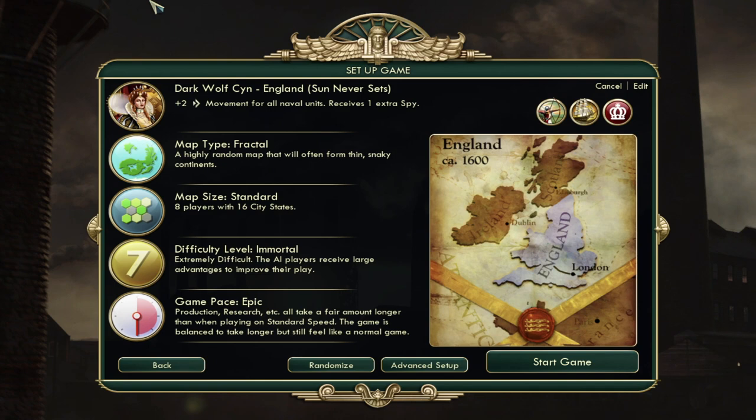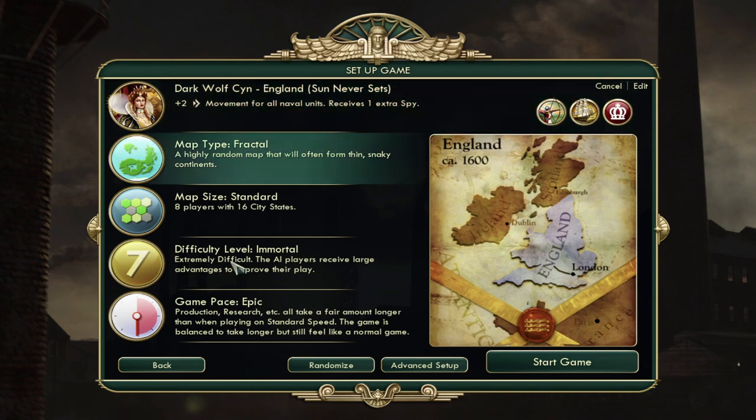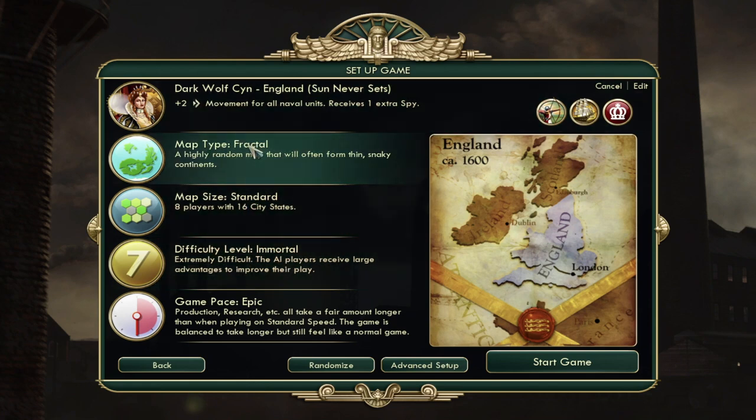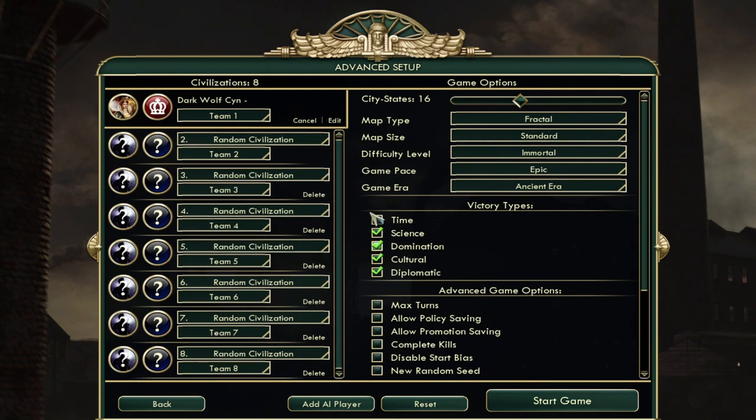In the last one, I did promise I was going to do a more warmongering Civ. Some people may think England is not a wartime-focused Civ, but — plus two movement for naval units, receive one extra Spy. I'm cranking it up to Immortal, which is one higher than my two previous playthroughs. I've won on Deity once, but Deity stresses me out. Standard Fractal, Epic game pace. Longbowmen and Ship of the Lines — their two unique units are absolutely insane. The Longbowmen especially, getting the free plus-one range and being able to upgrade them into Gatling Guns with that range intact. Everything else is pretty standard — I always turn off time, quick combat, all random Civs.